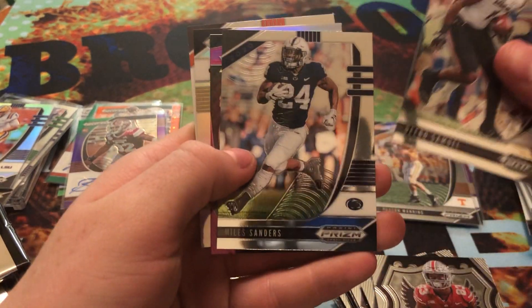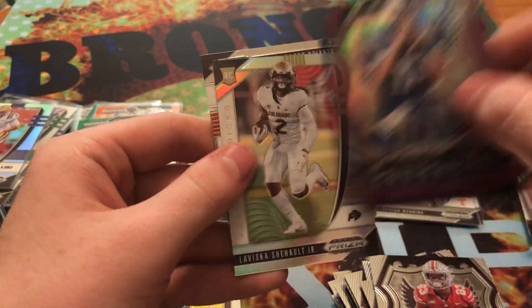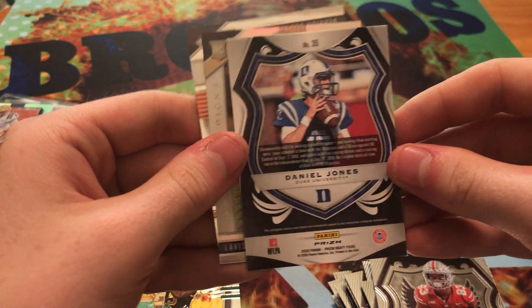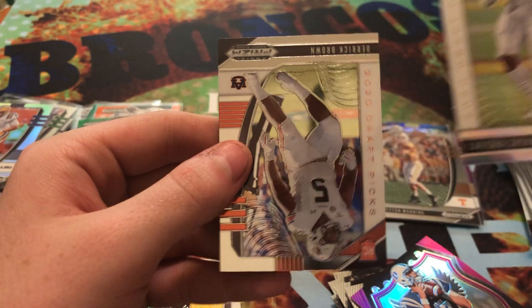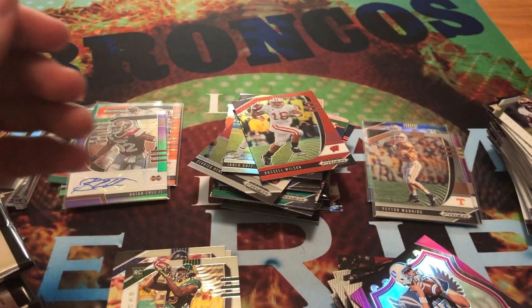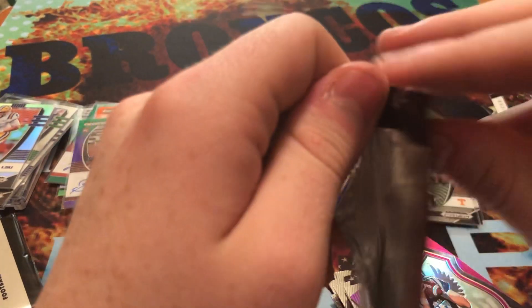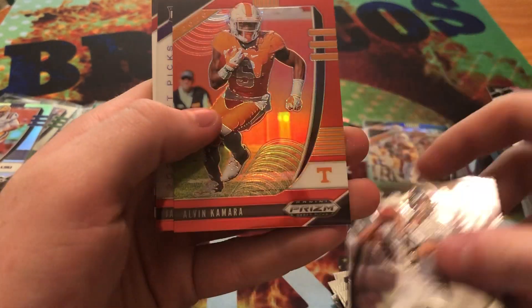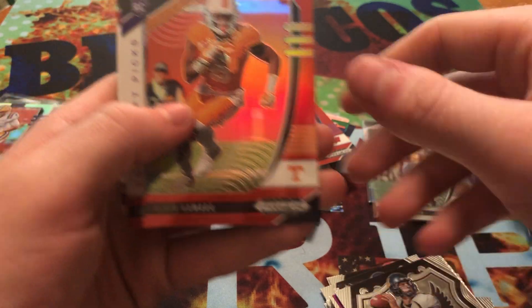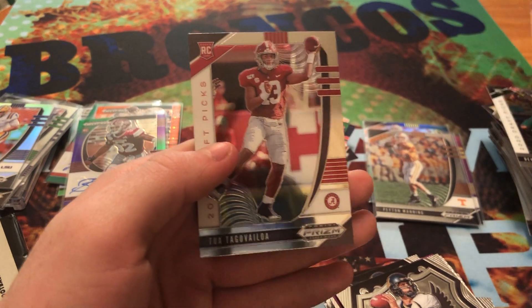We got Debo Samuel, Miles Sanders. We got a pink Daniel Jones Crusade — that's pretty cool. We got a LaVisca Chenault Jr. rookie card and Derek Brown. Alright, Patrick Mahomes, Aaron Rodgers — both Crusades. We got Red Alvin Kamara, Jalen Rieger rookie card, and Tua Tagovailoa. There we go.